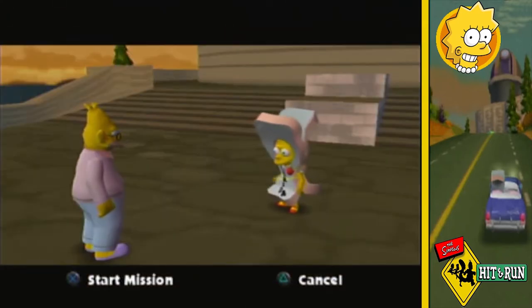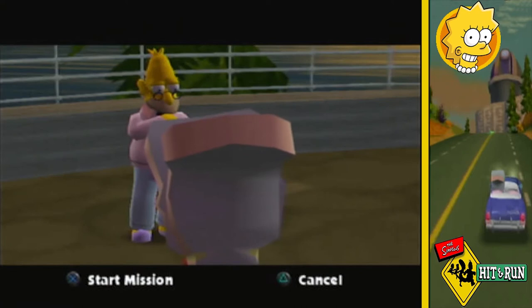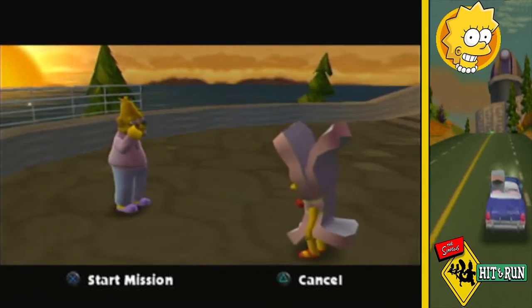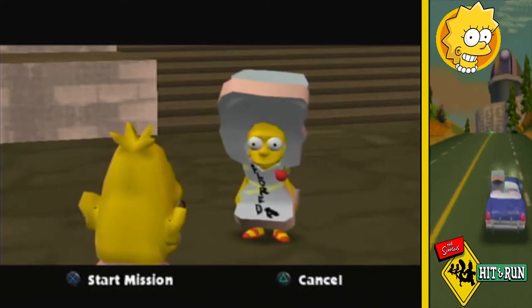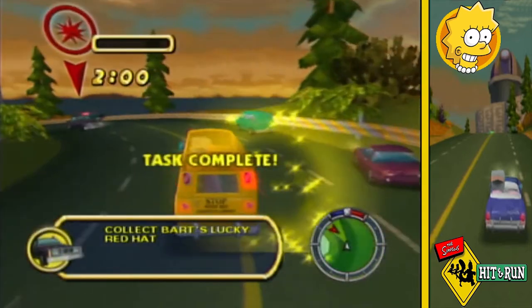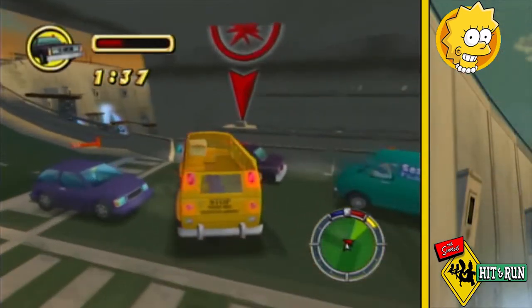Grandpa says Bart's lucky red hat fell out of a black car. Lisa praises him for providing a great clue and notes that senior citizens are valuable members of the community. Grandpa suggests using something big to take that car out — like the school bus. Destruction missions like this are quite fun as I chase down the sedans to find clues about where Bart is.